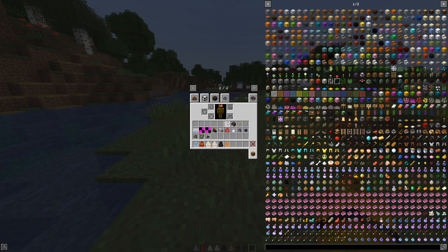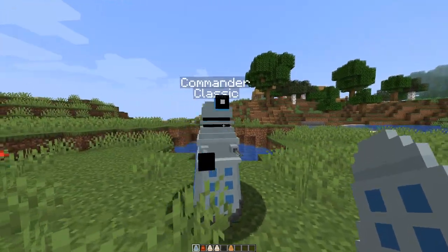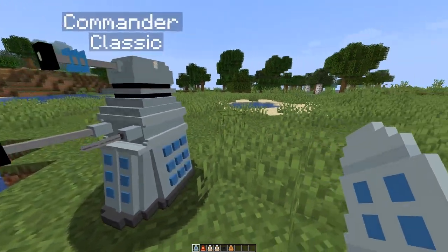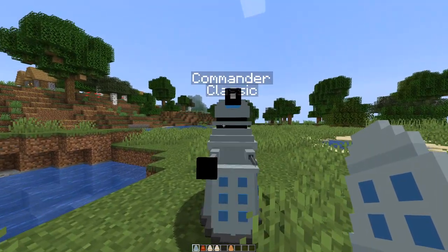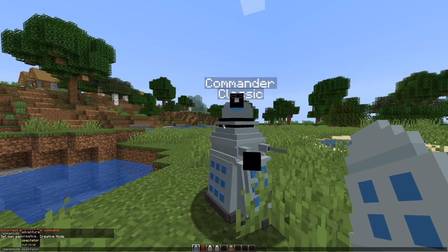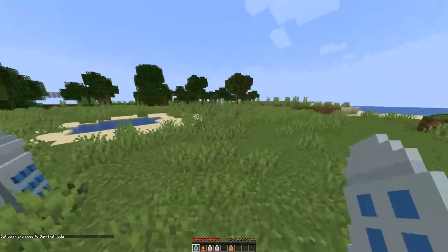We've got all new Daleks. They're pretty cool looking — spawn eggs. Commander Classic. They're looking a little bit different from their counterparts on 1.12. And they can move their things side to side, which is pretty cool. Yes, they do attack.